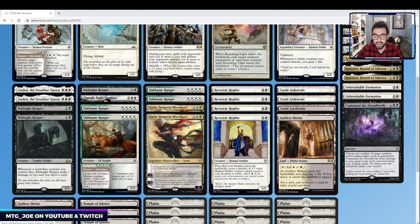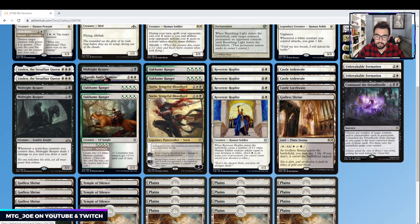Two copies of Sorin — another card we're splashing black for. He gives our team lifelink, which then triggers all the other effects we mentioned. He can also ping to trigger life gain triggers, and he allows us to reanimate creatures. So if stuff gets killed, we can always bring it back from the graveyard. If we plus him up, we can get loops where we keep bringing back Reverent Hoplite.